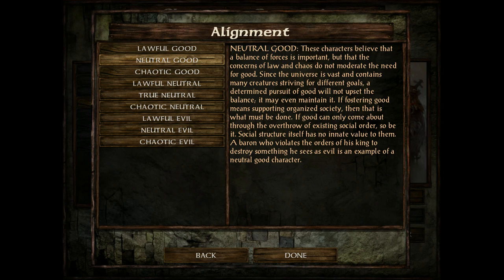So that's your alignment. There are some restrictions — for instance, Paladins must be lawful good, and Thieves cannot be lawful good. So choose accordingly on your alignment.